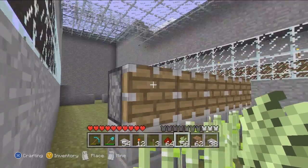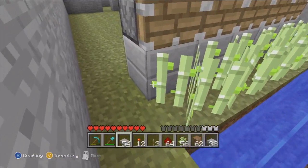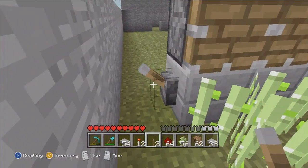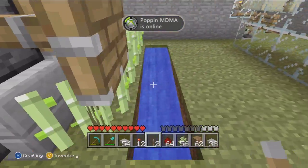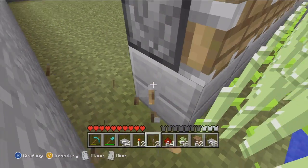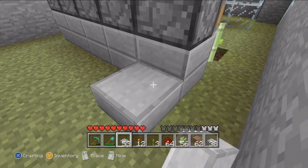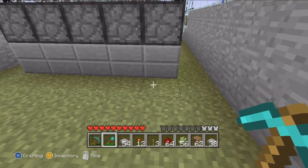So how this works is when they grow three high, this piston — I'll put redstone all around so that at the same time — when you pull this lever down, it'll push out and then it'll push these two sugar cane down into the water and I can get it, and then it keeps the bottom one so it grows back. It's kind of cool. So that's the first row.